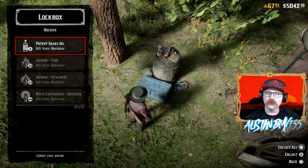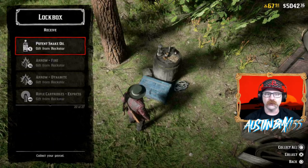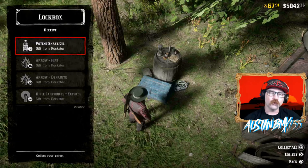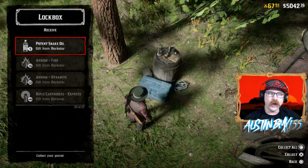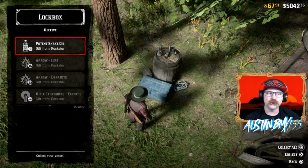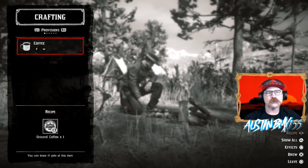You don't get potent snake oil from looting NPCs very often — usually it's just regular snake oil. Rockstar did gift these quite a lot in a recent bonus gift package in one of the drip feed content weekly bonuses, but you may have used all of yours already or not known what they were for. I still have some in my lockbox but I'm not going to use those right now because I want to show you how easy it is to make these at your campfire.